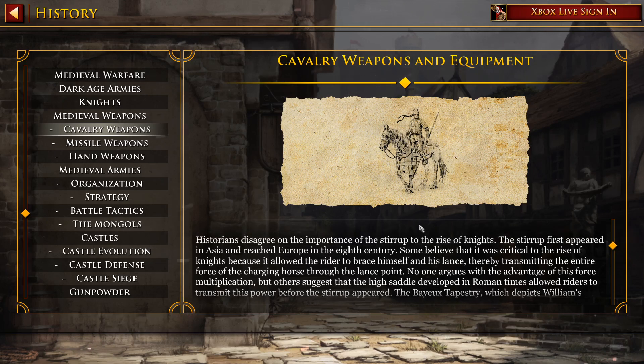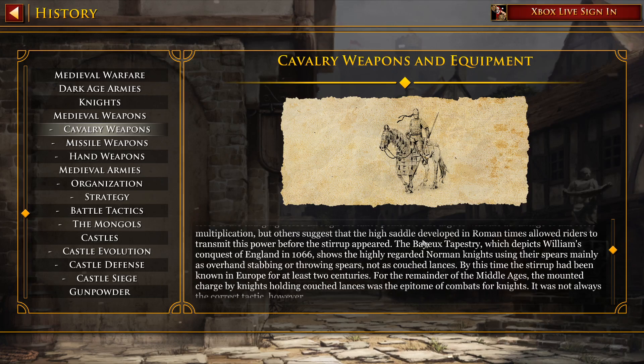Historians disagree on the importance of the stirrup to the rise of the knights. The stirrup first appeared in Asia and reached Europe in the 8th century. Some believe it was critical to the rise of the knights because it allowed the rider to brace himself and his lance, thereby transmitting the entire force of the charging horse through the lance point. No one argues with the advantage of this force multiplication, but others suggest that the high saddle developed in Roman times allowed riders to transmit this power before the stirrup appeared. The Bayeux Tapestry, which depicts William's conquest of England in 1066, shows the highly regarded Norman knights using their spears mainly as overhand stabbing or throwing spears, not as couched lances. By this time, the stirrup had been known in Europe for at least two centuries. For the remainder of the Middle Ages, the mounted charge by knights holding couched lances was the epitome of combat for knights.